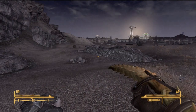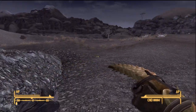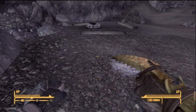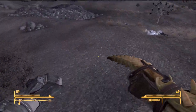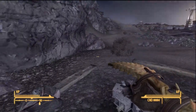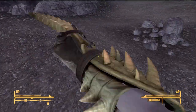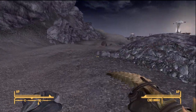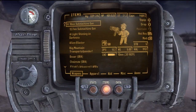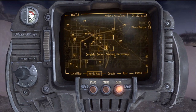Welcome back to Fallout New Vegas Ultimate Edition. We just killed some aliens, which was awesome. Originally this spot is where you'd get the YCS-186, a unique gauss rifle that's apparently really good. I got a lot of requests for it, but people probably should have known I had the Wild Wasteland perk. You cannot get that gun if you have Wild Wasteland because you get aliens instead of mercenaries, which kind of sucks.